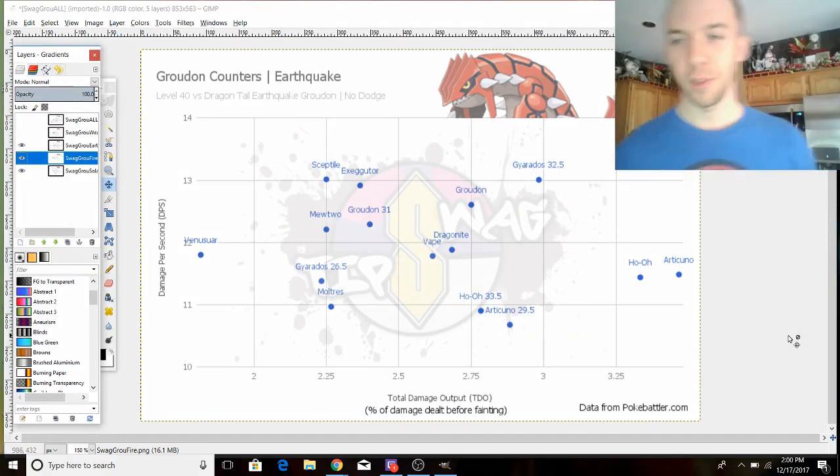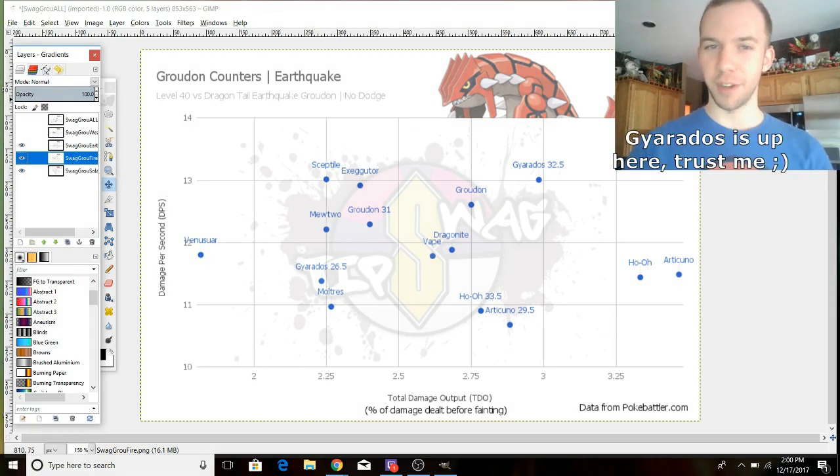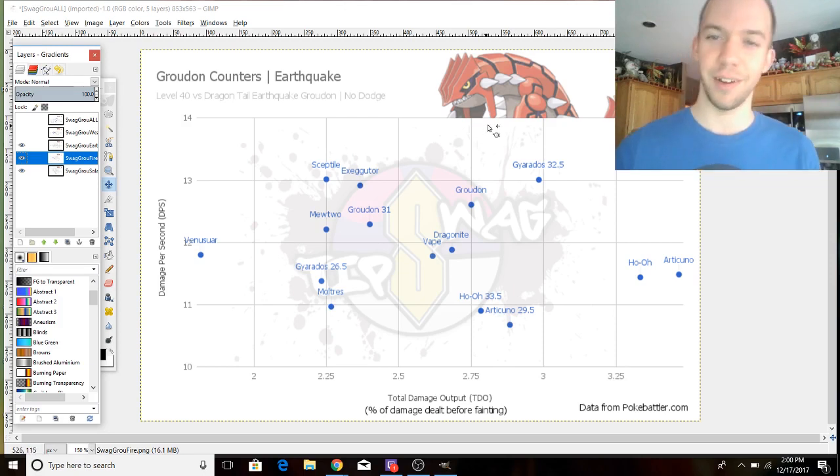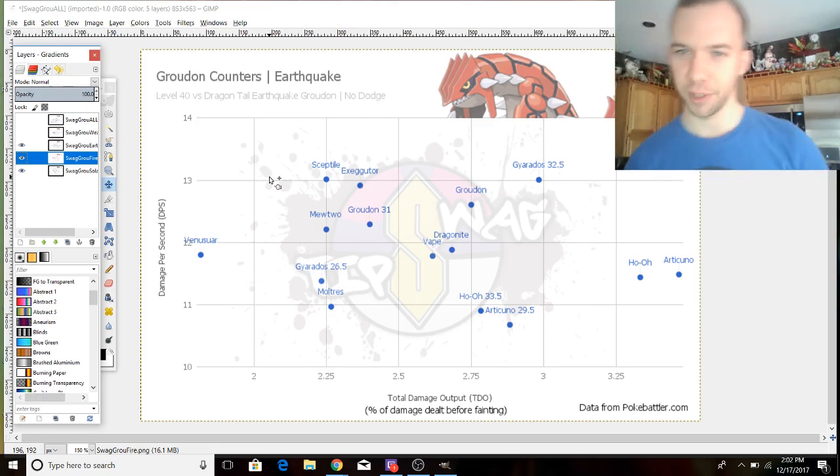Getting into specific movesets: Gyarados is just better than everything against Earthquake because it has that immunity-tier resistance. Ho-Oh's Fire typing actually knocks it down to a normal-tier resistance there. Gyarados is best all around against Earthquake — the easiest Groudon, especially if you've got Gyarados. Even a level 32.5 or lower Gyarados is still really good here. One thing to note about this graph and the proceeding ones: it uses Dragon Tail in all situations, preparing you for the worst case scenario.